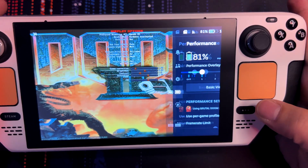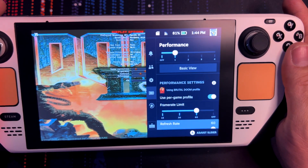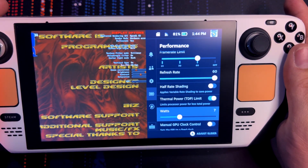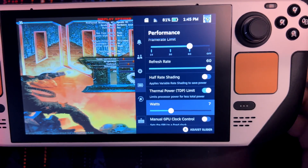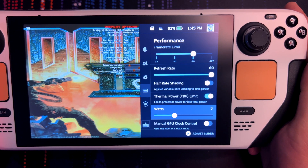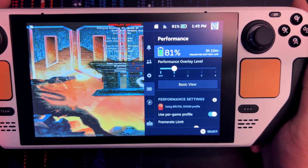Once you start the game, go to your performance options and change the TDP. I'd suggest 7 or 10 — maybe even 12. I haven't quite figured out the optimal value yet, but adjusting it will give you much, much longer battery life.